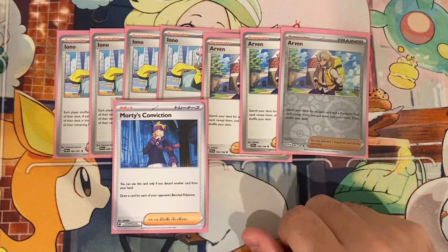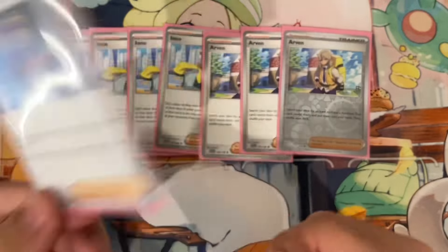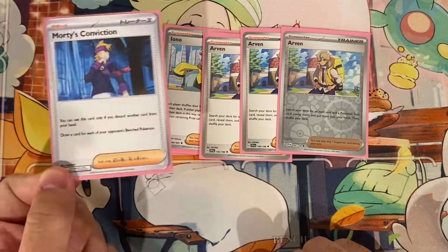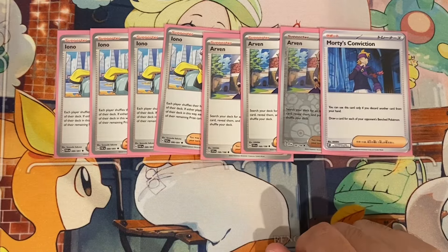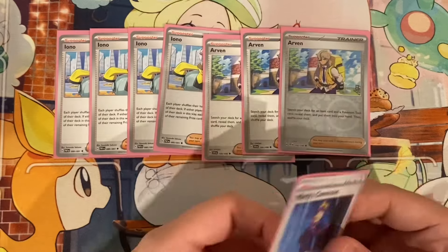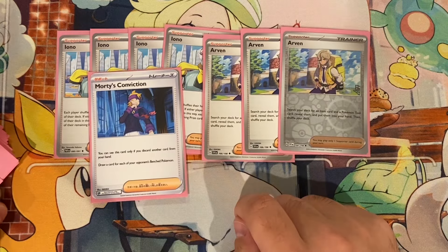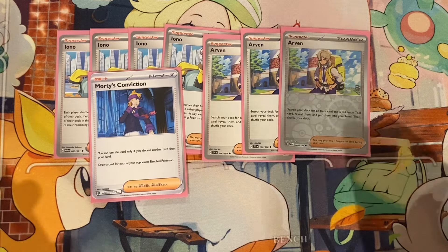I run one Morty's Conviction. In my last game, I played against Charizard EX and was about to lose. I drew Morty's Conviction, used it, discarded one card, drew five — drew into Rare Candy and a Double Turbo Energy. This card is fire. You might think it's better to just run Professor's Research, but it's not — I would have discarded my Rare Candy that was already in hand. Morty's Conviction was the difference and I ended up winning the game.